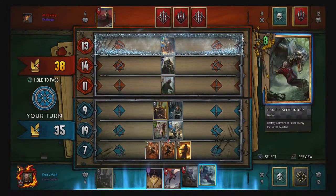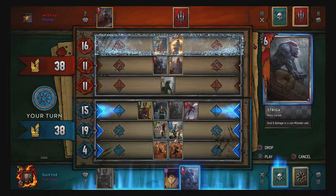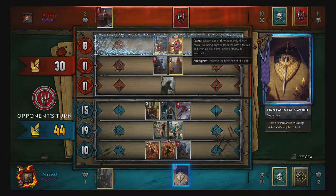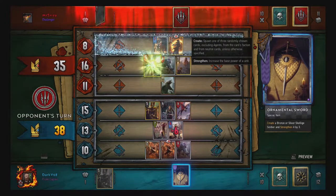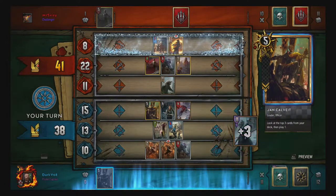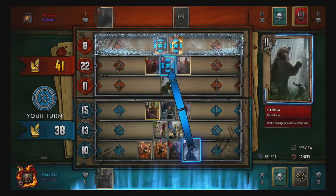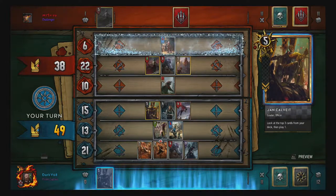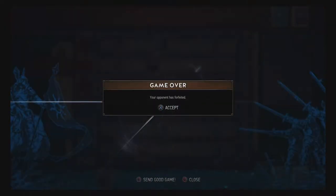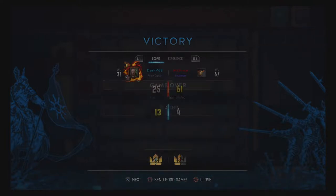That was a mistake because — hello Jengi, meet Eskel — deal eight damage! I'm just gonna whack his back row. Straining it to half. I think I might do better with the archer here, and then just put it over here. Yes! A forfeit — I'm definitely gonna use that in another video. There we go, second game won!